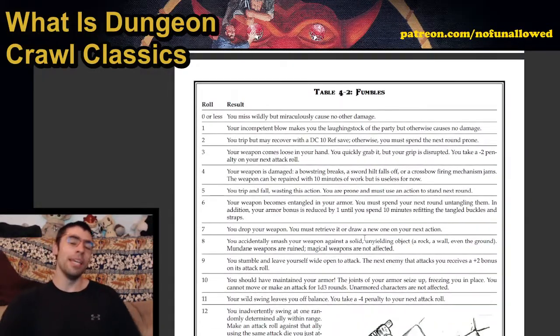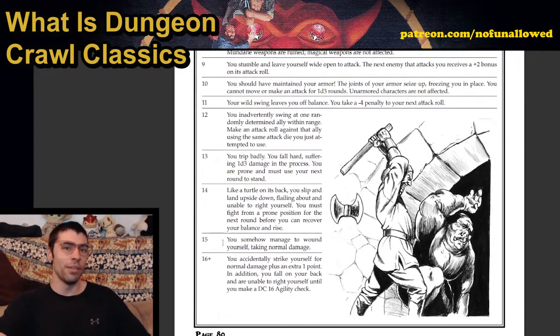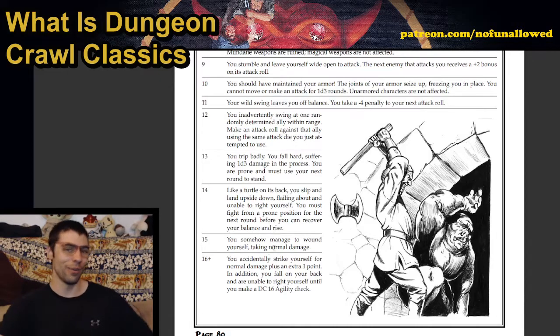Fumbles — here is where the random charts really show up. The fumble die chart: if you roll a d4 and get a result of 0 or less, you miss wildly but miraculously cause no other damage. But if you roll a 15, you somehow manage to wound yourself and take normal damage. You do not want to fumble if you are wearing heavy armor.